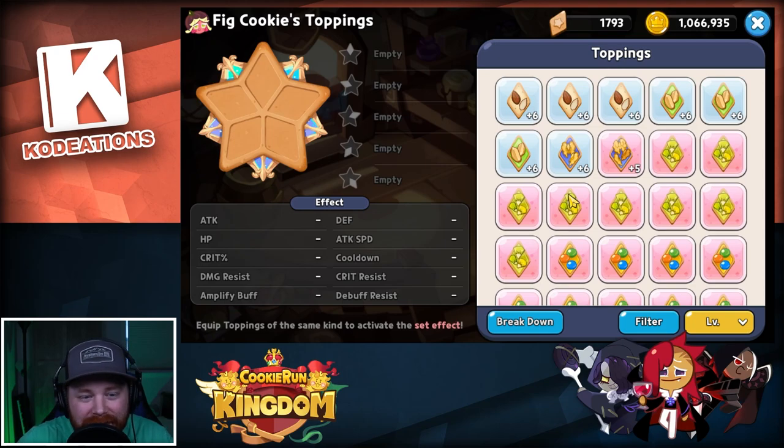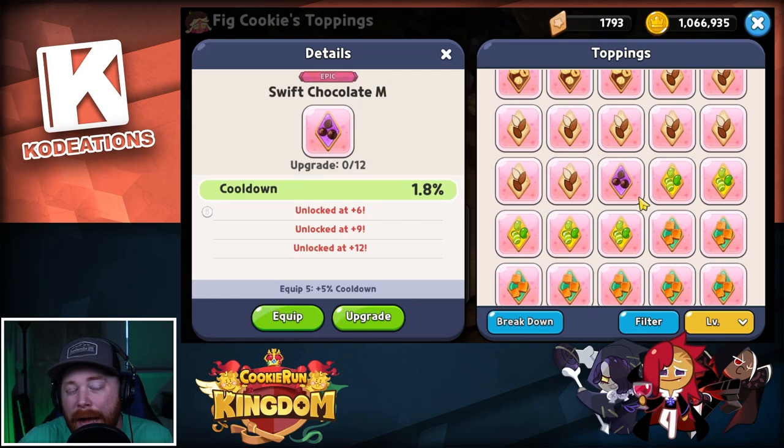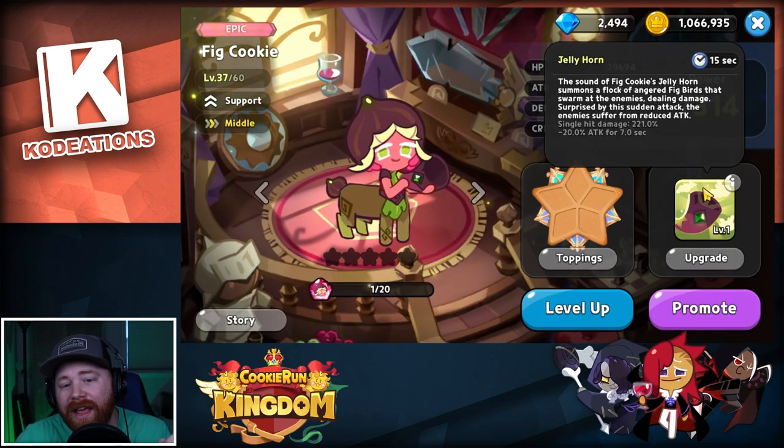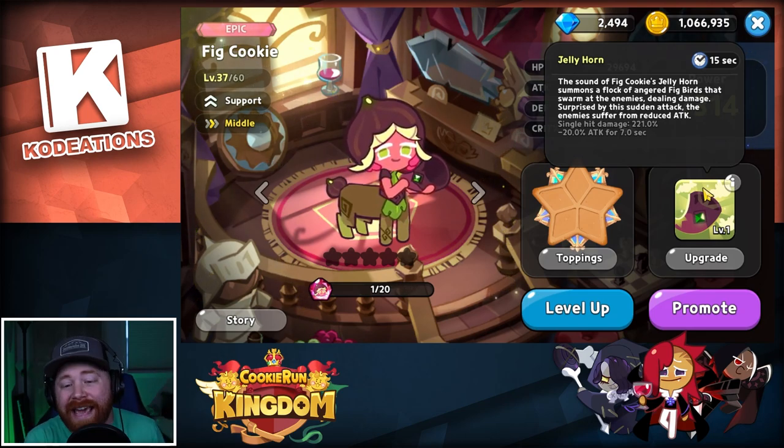If you're looking to run and build Fig Cookie, the best topping to use is Swift Chocolates. It gives you a set bonus of an additional 5% cooldown reduction, plus additional cooldown on each individual topping and substat. Your whole idea with running Swift Chocolates is to reduce cooldown, because with Fig your goal is to keep this debuff on the enemy team 100% of the time, so any additional cooldown reduction to pop off the skill more often is the best option.